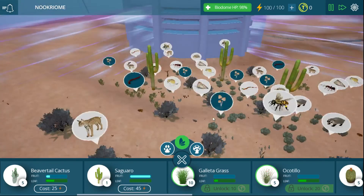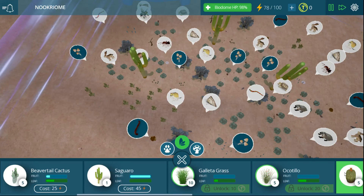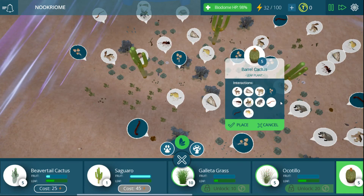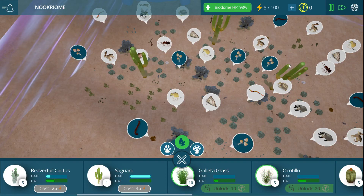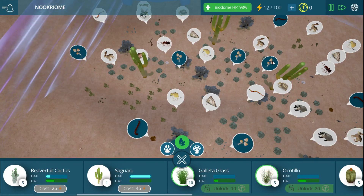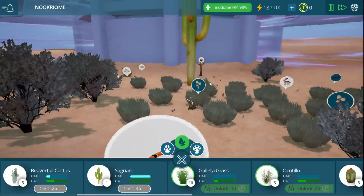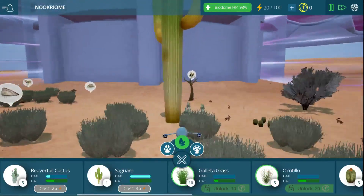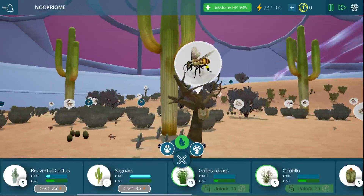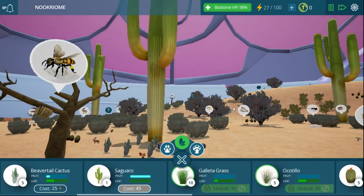Anyways, we're going to call this quits. Thanks again for watching. This game is titled Ecology — I'll put a link to the Steam page for this one. It's super cheap, a little biology game. Thanks for watching. We'll close out looking at one of my fancy saguaros. We can get all three of them and the bees — perfect. Thanks for watching, I'll see you next time.